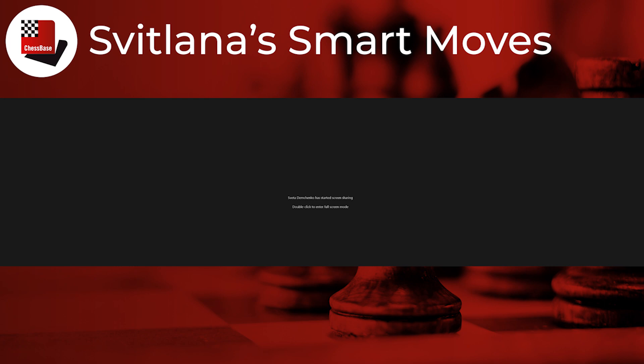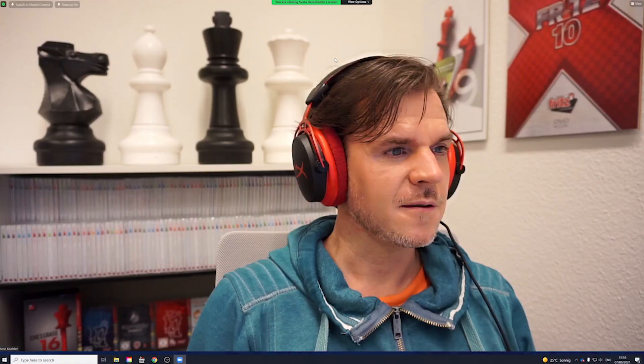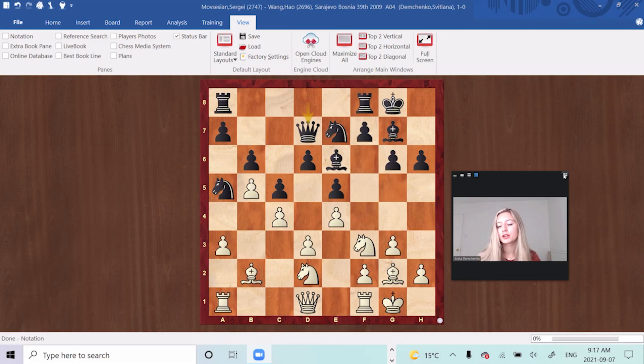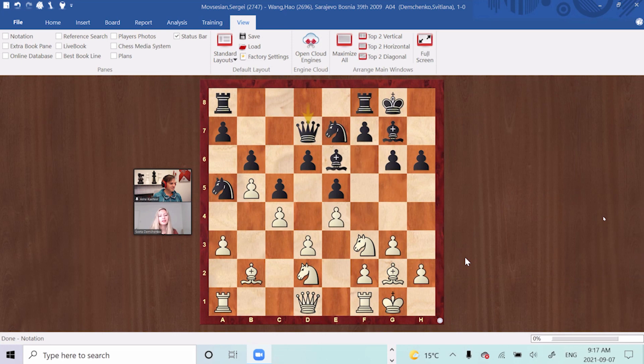Let me share the screen. There it is. This is the first position we'll be looking at — a very typical middle game position. We will be deciding when to maintain the tension or when to release it. This will be about some typical pawn structures and pawn breakthroughs. Right now we're not exactly at the moment where we decide whether to maintain or release the pressure, but we are looking at a middle game position where you need to find the plan for white.